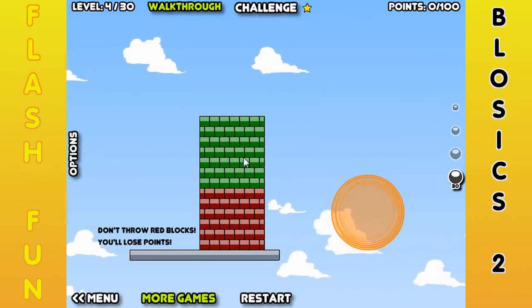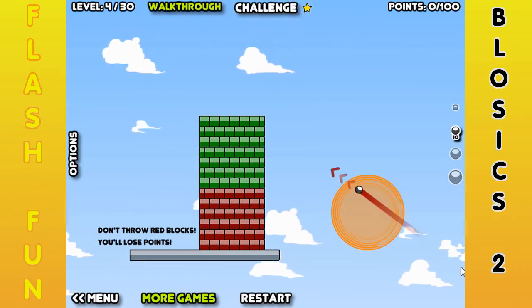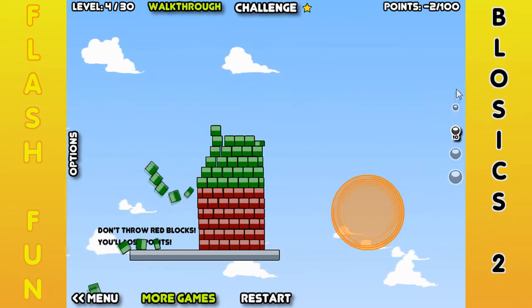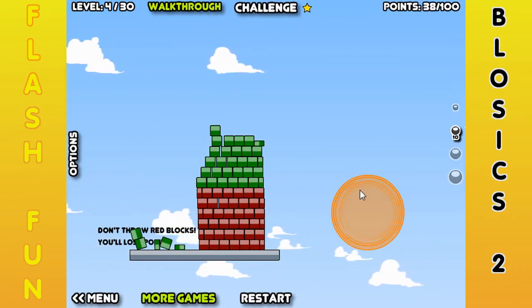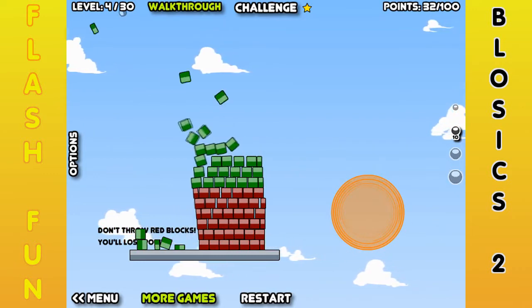Now these are red blocks. Obviously, when they get thrown off, you lose points. This challenge is throwing no red blocks off. This one actually isn't that hard — just take your time. Keep in mind, you don't have to throw off all the greens, and you also do not have to use only one ball. Just take your time and slowly take off the top ones. Pretty easy.